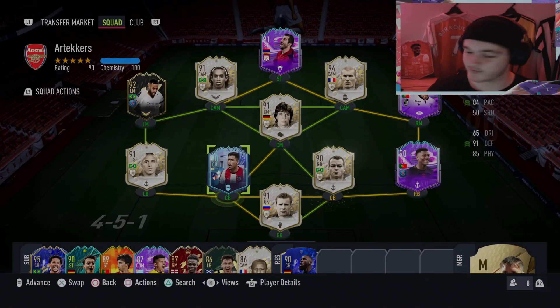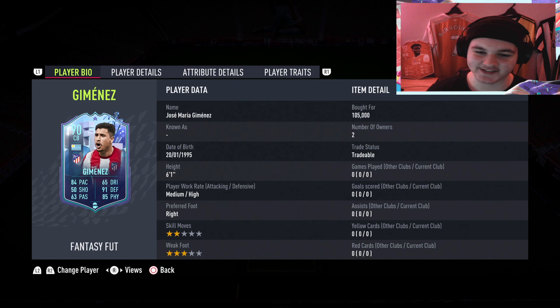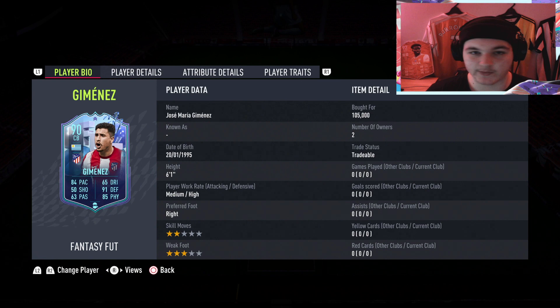Alright boys, what's going on lads? Welcome everybody back to another video, another player review. This is a really interesting card, and you guys will see his end game stats in a minute and you'll see why I think it's interesting. Coming in at 100,000 coins, we've got Jose Maria Jimenez. He gets some brilliant links — you've got some Atletico lads obviously — and honestly this looks like a really solid centre back for 100,000 coins.